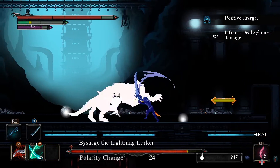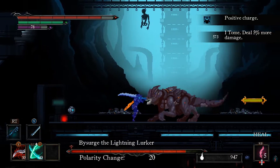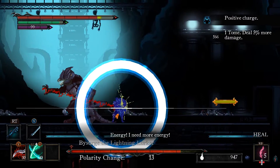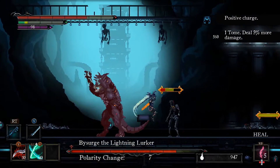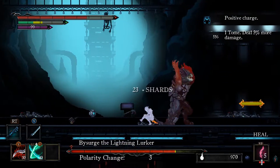I recommend running over the traps right away so they don't mess you up during the fight. It's also a good idea to kill the skeletons immediately because they'll do heavy damage if they grab you. Just remember to jump over the red sparks when you down them and then defeat the crawling corpse.